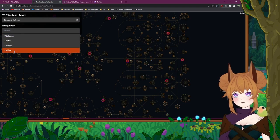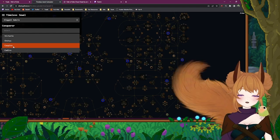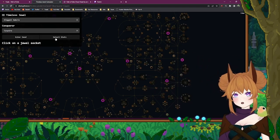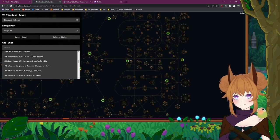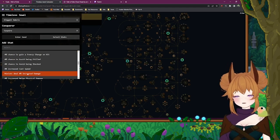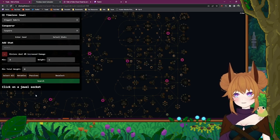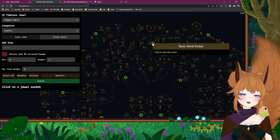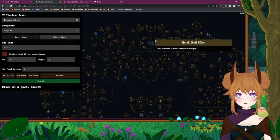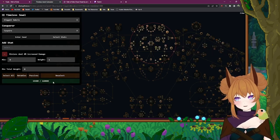So we've got Elegant Hubris, and the conqueror you're going to want is Cadiro — I'm calling it Casper, okay. Then you want to select the stat we're looking for: minion damage — 'minions deal increased damage.' Before you hit search, you pick your socket. In our build's case, the socket that we're not using a lot of stuff around, so we can sacrifice it, is this one up here. Now hit search.